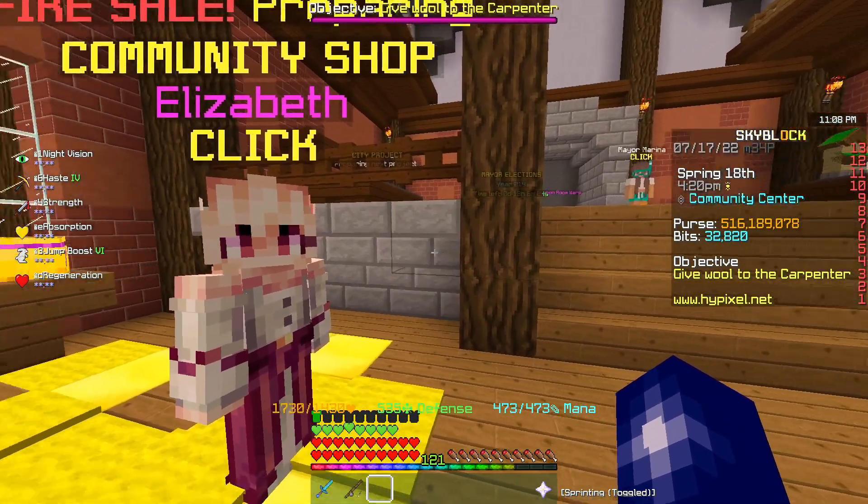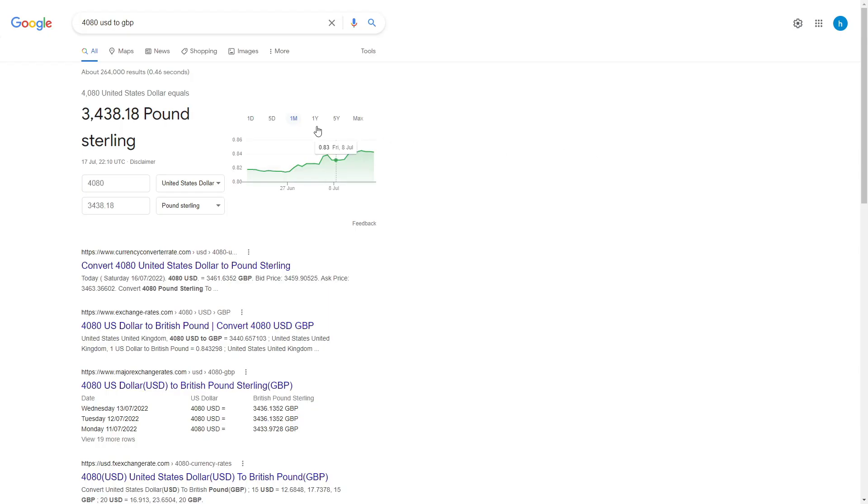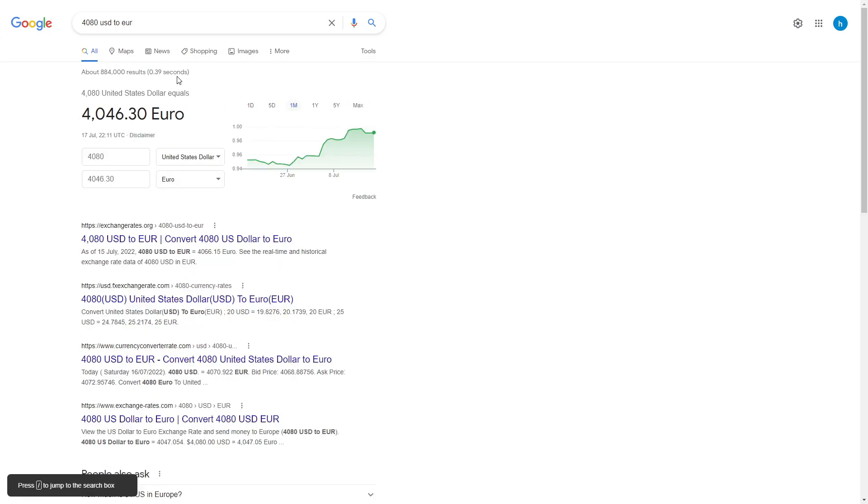So $120 is equal to 16,400 gems. This is equivalent to $4,080 — which is quite a sizable chunk of money. This equates to around about £3,450 for 5 billion coins. Don't know if it's worth it. Or it's also equivalent to around about €4,050. Don't know — let me know if it's worth it.